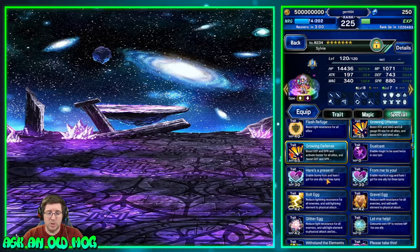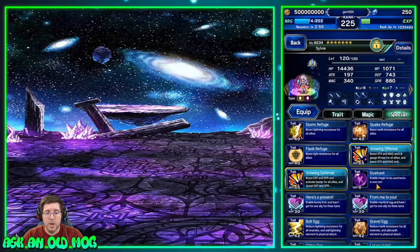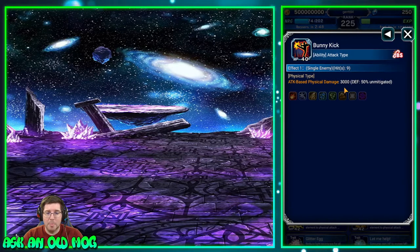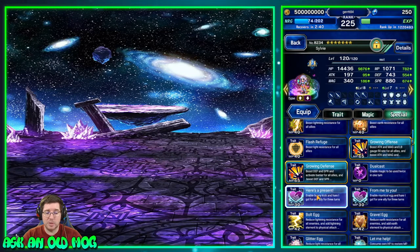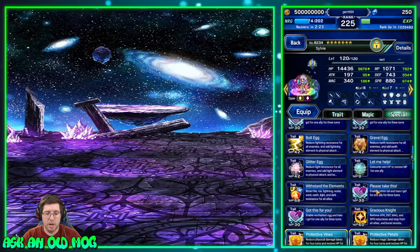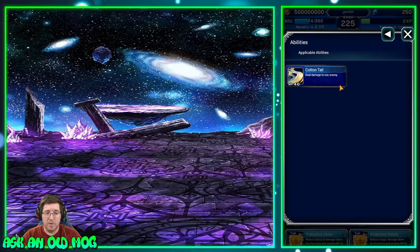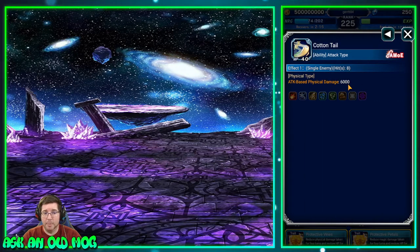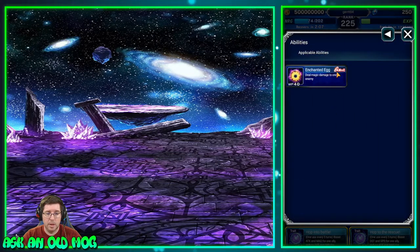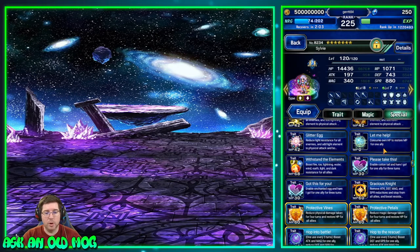My favorite skill is she can use imperils, amplifies, and imbues all in one skill. She's very compact — bolt egg, gravel egg, glitter egg — three elements: light, lightning, and earth — she can just give to the whole party. It only lasts three turns so you have to pay attention, but that's a pretty solid imperil. Most NeoVision units imperiling their own element come with 120%; she's got that as a seven-star unit. Even better, she has 'Here's a Present' and 'From Me to You' — skills that give other units abilities.